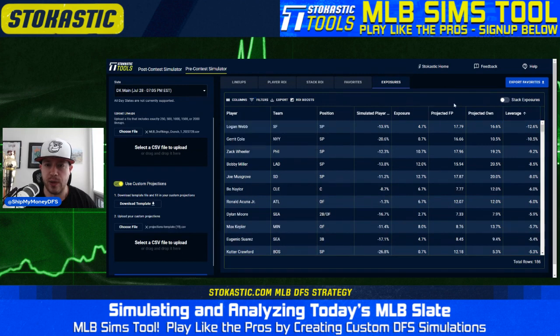Overall, nothing really stands out as far as pitchers we are drastically different from the field on. Looking at overall player exposures: most over the field again on Rodriguez and Gore, then over the field on Tovar, but nothing too crazy. As far as being under the field, it's Webb, Cole, and Wheeler at the top — nothing more than about 10% above or below the field. That goes back to the fact that this slate is very spread out and top stack percentages are very flat.